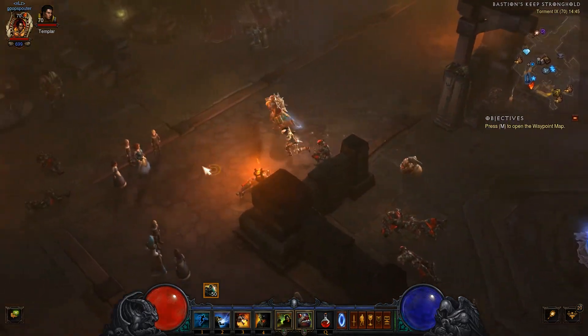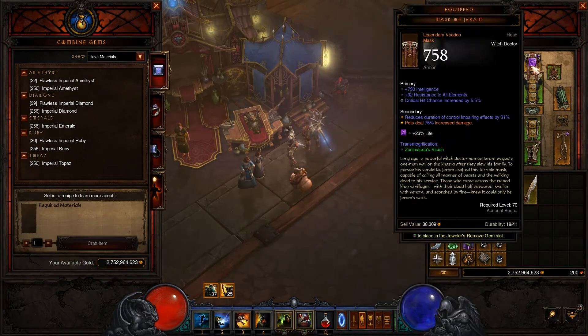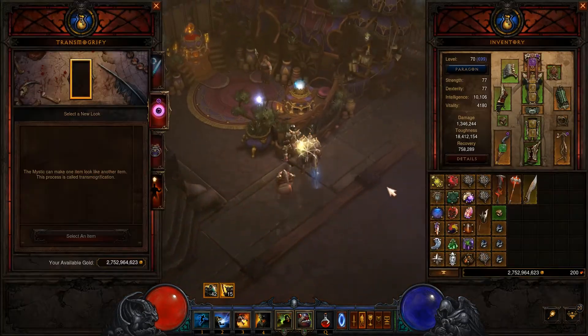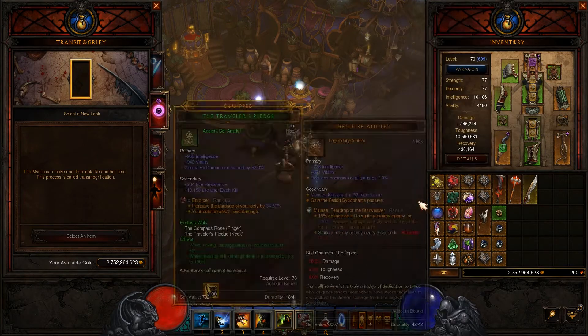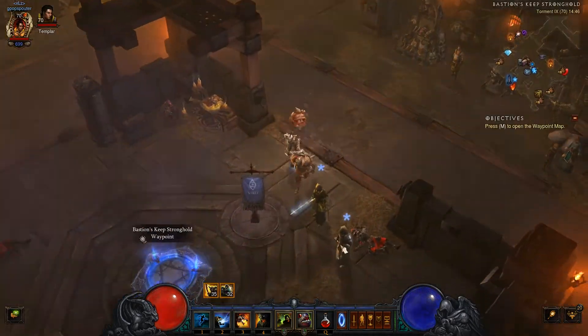There are a lot of gameplay nuances. There are gems that you can combine and socket into your armor — for example, 22% life. There is also reforging, which helps you customize a piece that is good but has one stat that isn't ideal for you, and you can change that stat.